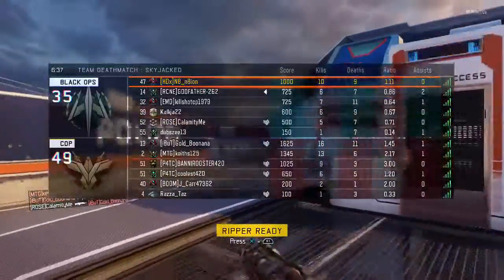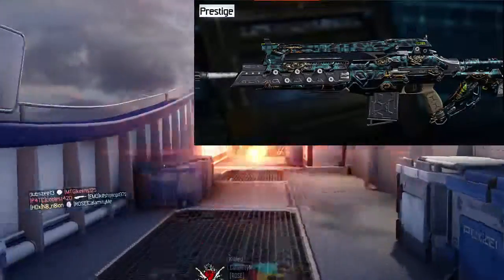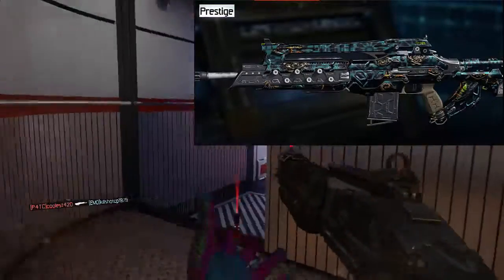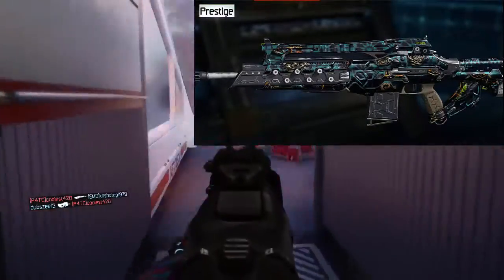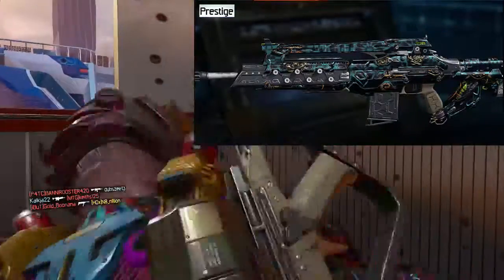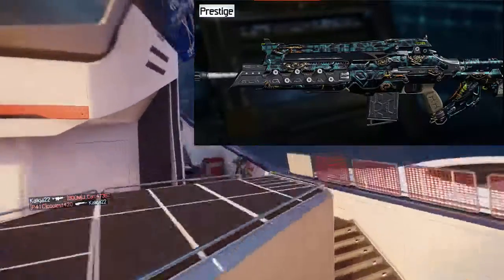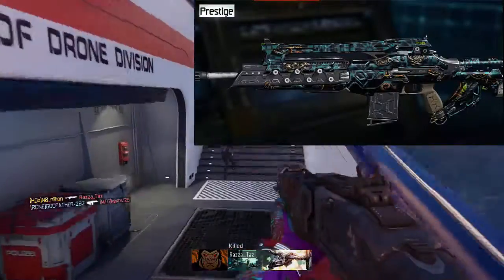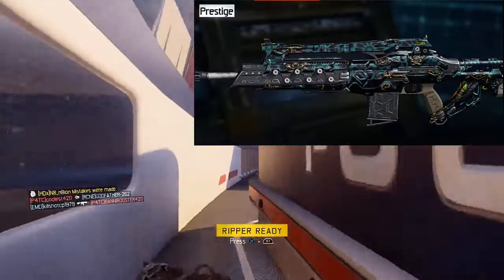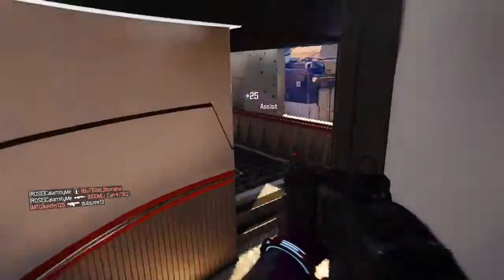Moving on to number 7 is Prestige. This is one of the second-round camos they added into the game and it's really cool. It has a bunch of prestige emblems from other games and this game itself, with a cool turquoise bluish-green background. It's metallic and shiny. I have it on the XR2 and I really like how it looks — I was excited when I got it.